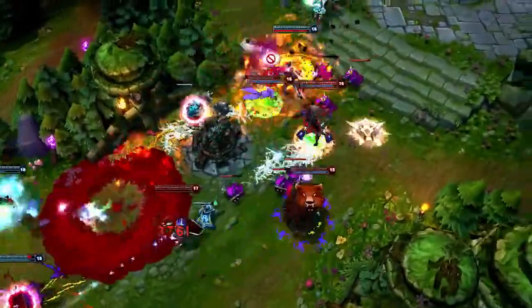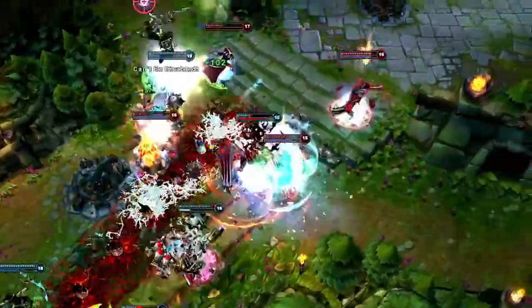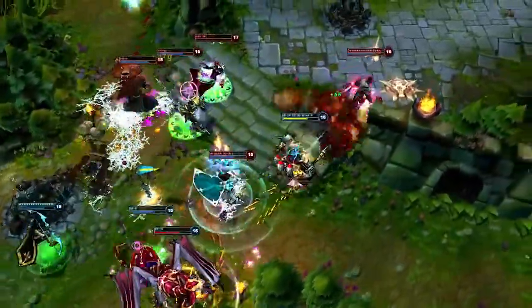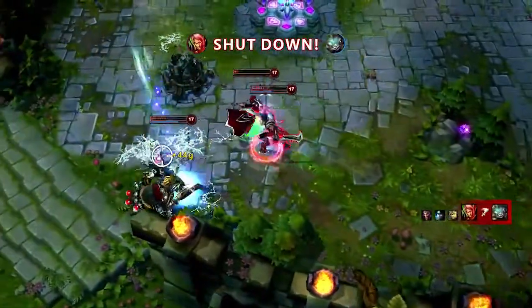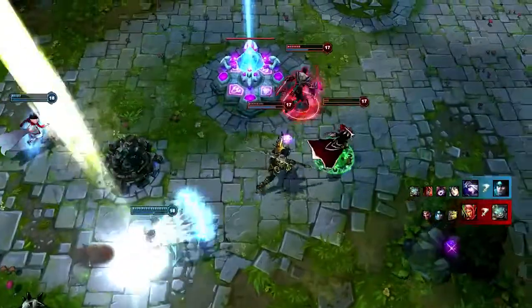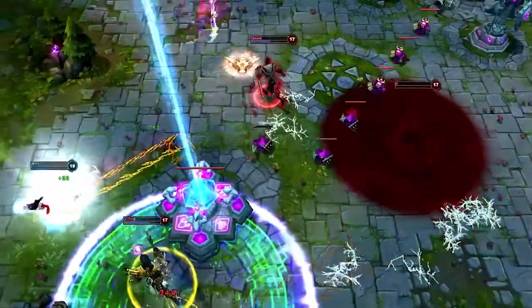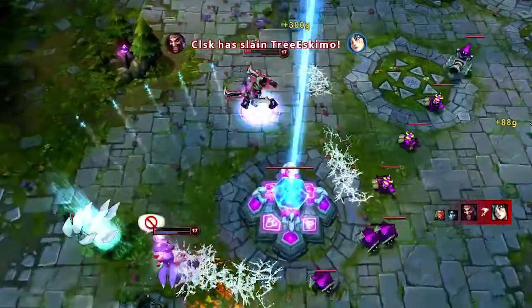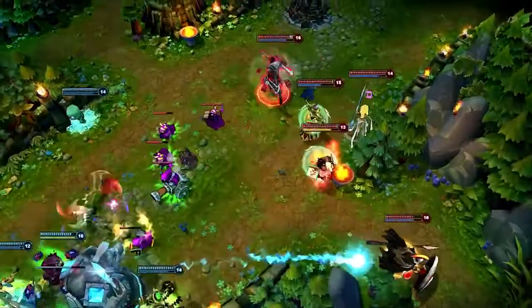To deal damage on the run, Draven hits champions with Spinning Axes then turns so he can keep his distance from enemies, activating Blood Rush to speed up the process. Shyvana is pushed away and then Draven turns to focus on Rumble. After Rumble falls, he keeps up with his team until finding Ahri overextended. He hits Ahri with Stand Aside into Spinning Axe and a basic attack. Ahri falls to Wicked Blades and Draven comes out with a double kill.